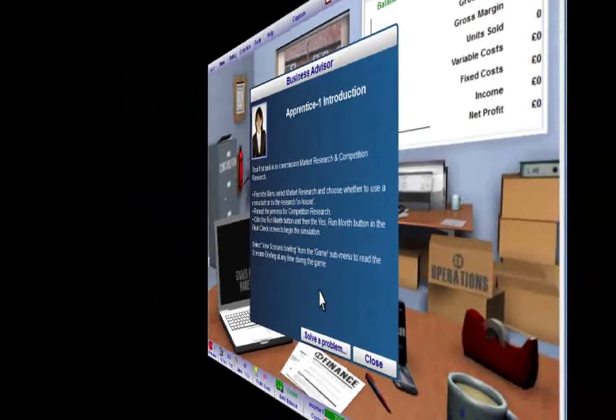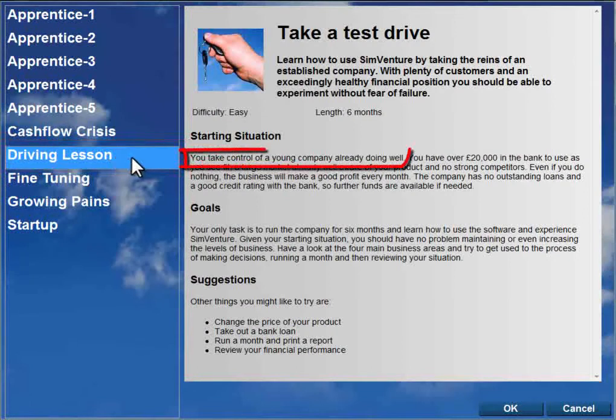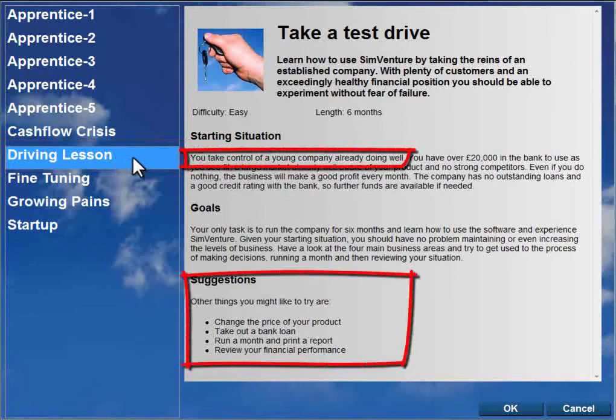The driving lesson scenario also provides a good environment in which to learn about SimVenture. It features an already successful business that you can use to try things out and get to know your way around the software.